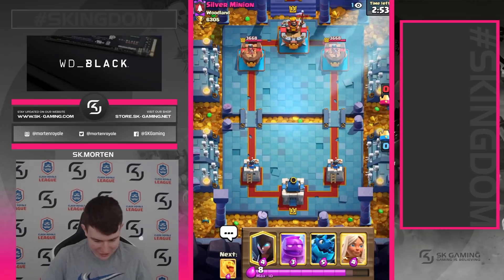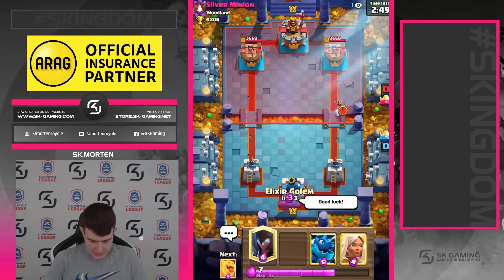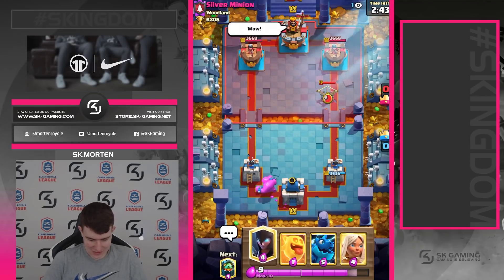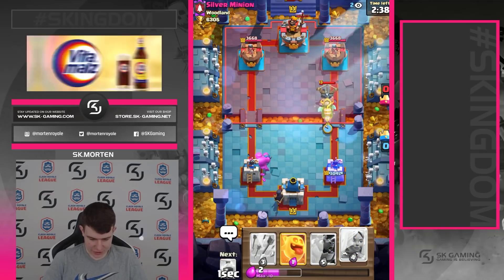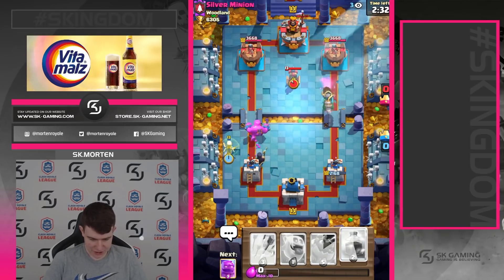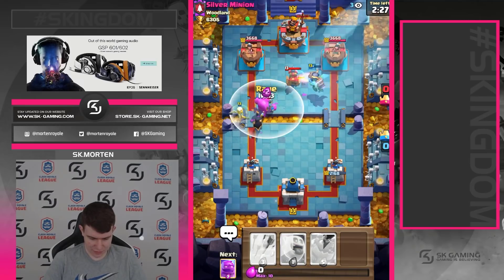Let's go, next game against silver minion — good luck to him! On the first play we have a perfect hand so we're just gonna go for it. We go with inferno dragon since it's there to defend the inferno dragon. Going in with a bat healer, then we're gonna rage everything up — and we're playing against expo again! Why do we play against expo two times in a row?